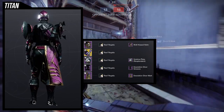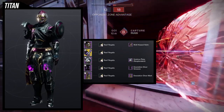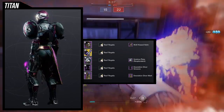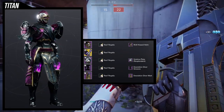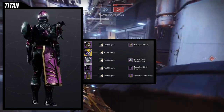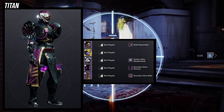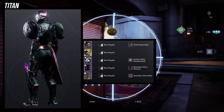For boots, Desolation Diver Greaves — there's some gold on the knee pads and I wanted some purple in there too, with the purple flame effect which looks really cool. For the class item, the Desolation Diver Mark — I'm using two pieces from the same set, which I didn't even notice until now. The off-color gold on the mark is the main reason I'm using it. As a whole, this looks really really cool.